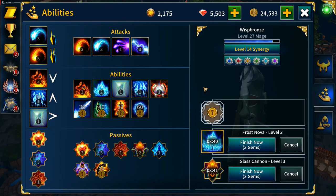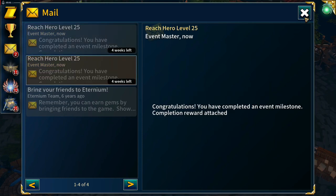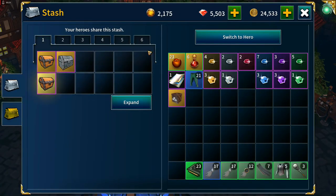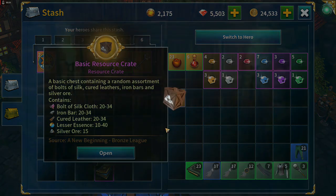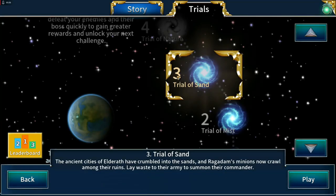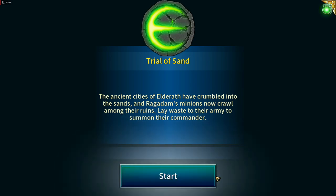Level 27 doesn't unlock anything — we'll get frost beam at level 30. There's some treasure to store until we're level 70, a book of learning to put away, and some materials for salvage. Now we're level 27 facing level 30 enemies so our experience gain is going to be much better.